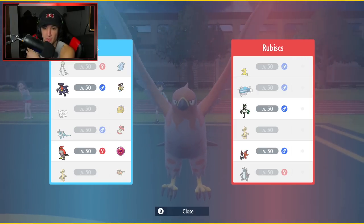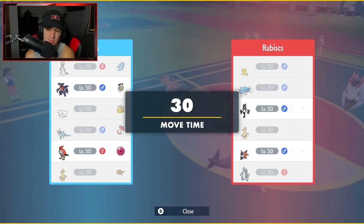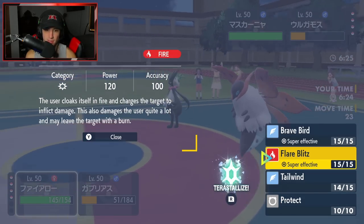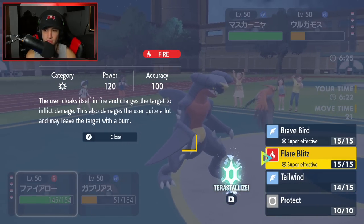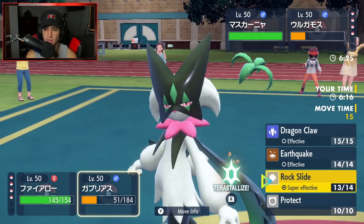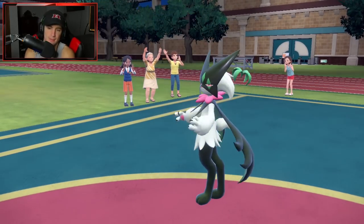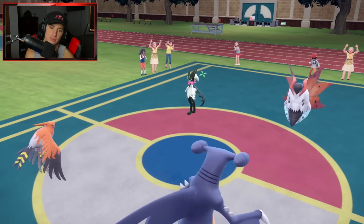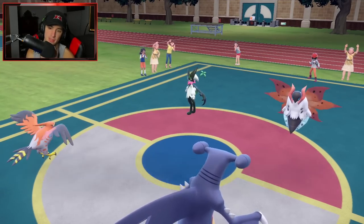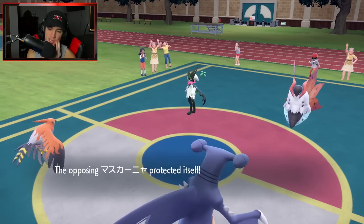From here I can either Brave Bird or Flare Blitz. I think Flare Blitz might be better just in case they swap into Gholdengo. Actually I'll go Flare Blitz — it could also cause a burn. Lovely — Flare Blitz and Rock Slide down again just in case Maushold has a sash. He's going to protect. I might have to switch it up and go Brave Bird instead. Going Brave Bird, Rock Slide.